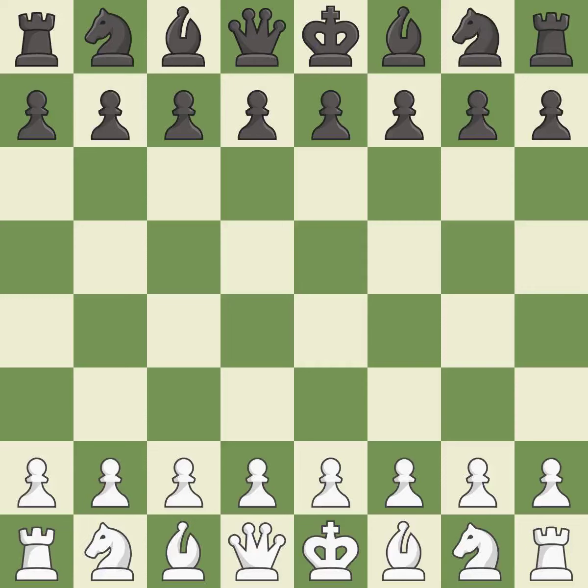Petrov's defense, classical attack: 5.d5 6.Bd3 b7 7.O-O Nc6. This was a close game that was lost by a mistake. The game was pretty competitive — both players had an amazing opening and an incredible middle game.